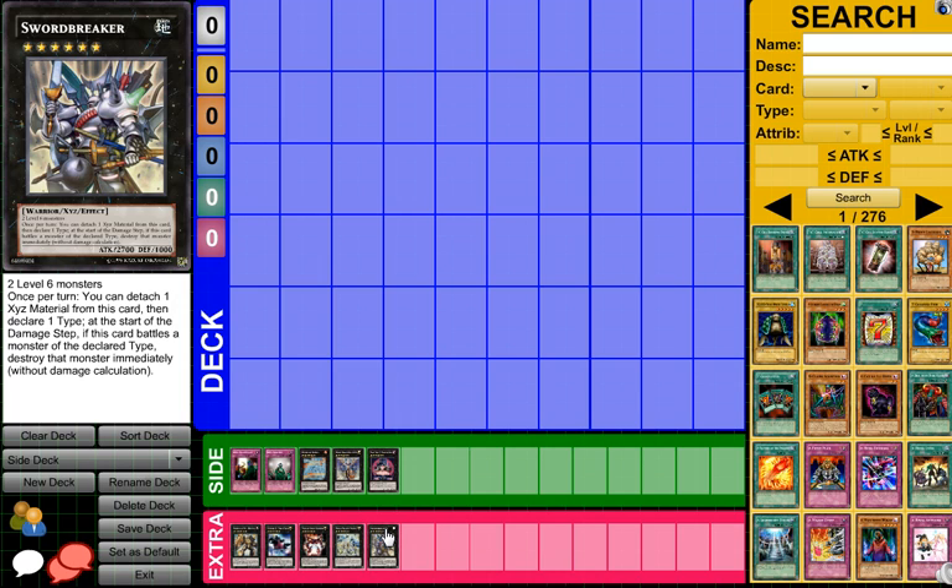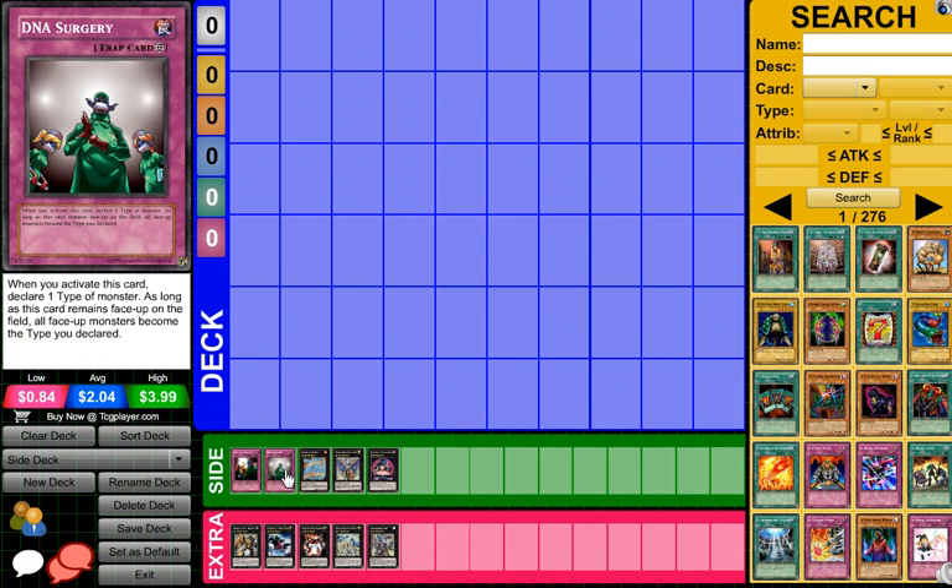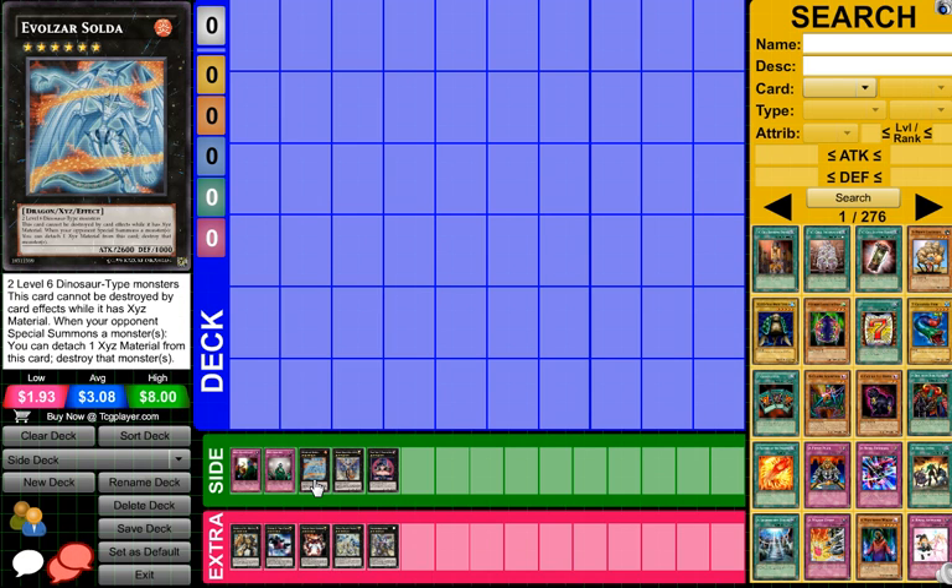But it says without damage calculation, so that is kind of a little bit better there. There's also some other cards — so if you're running DNA Surgery, the one that changes the type — I guess if you're playing DNA Surgery you could realistically finally make this card, but this card you'll probably never see any play just because Dolka is a lot easier to get out.